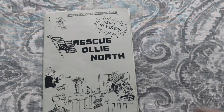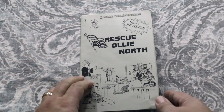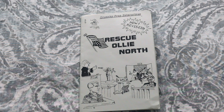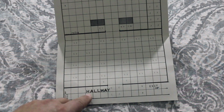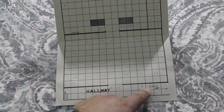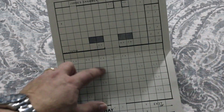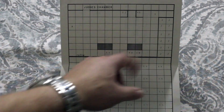Next one — this almost got first place as the ugliest war game map. This is Rescue Alley North, an absolutely atrocious game. This is a bad game, let's just leave it at that. But we're talking about the map here. As you can see, the hallway is printed by hand with a marker. This one here — 'exit' looks like it's written with a pen. Then they typed in some coordinates here. This is supposed to be a courtroom.